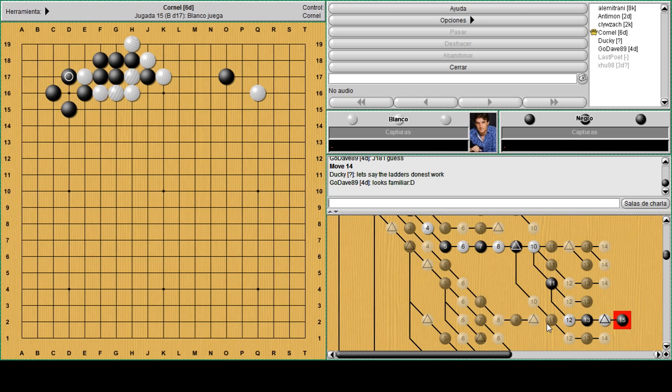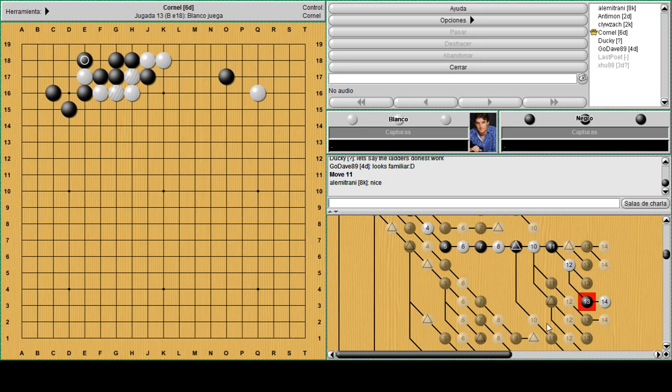You remember the tewari in that corner? If the ladder doesn't work it's still okay because you can extend here and now black has to take the stone like this or like this and you just play on. So either way it's good to cut J18 because black owes another move in the top left corner.